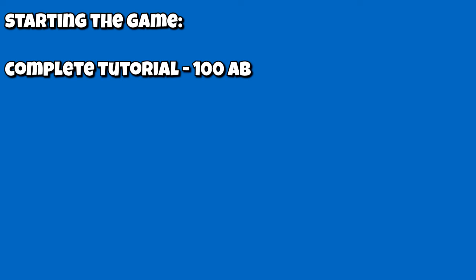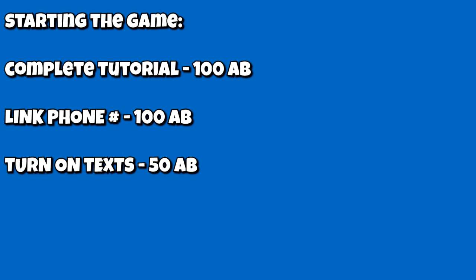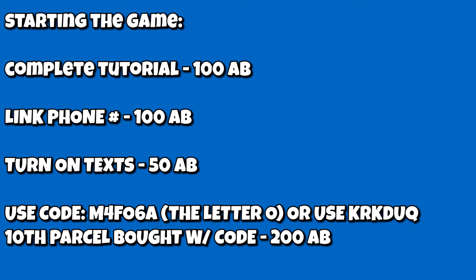When you begin the game, it gives you several instructions on getting your first parcel for free. You'll be provided with 100 Atlas Bucks to get that first parcel, followed by an additional 100 Atlas Bucks if you give out your phone number, and 50 Atlas Bucks for text messages — it's highly recommended you enable these. Before you place any more Atlas Bucks, it's heavily recommended you use a referral code, a six-character alphabetic code. By adding a referral you'll be eligible to receive an additional 200 Atlas Bucks after buying your 10th parcel.